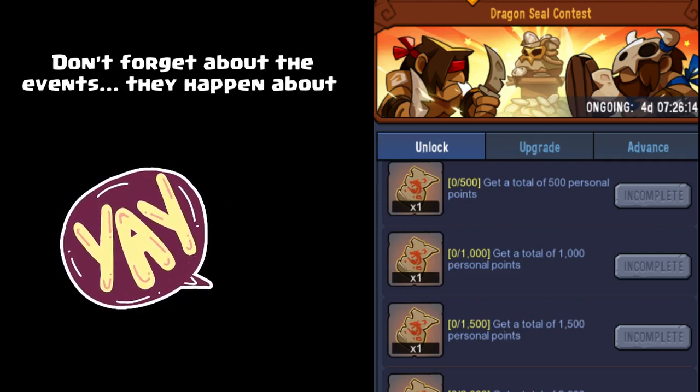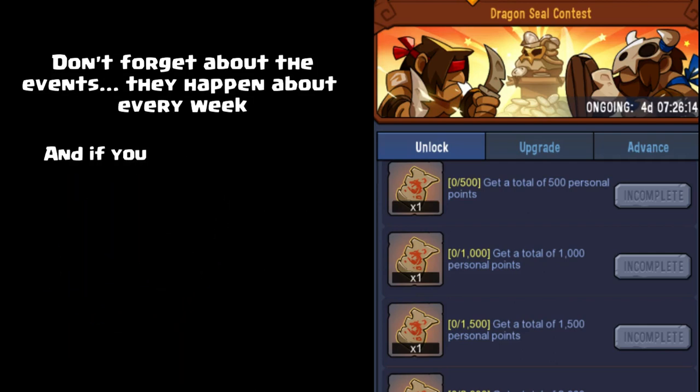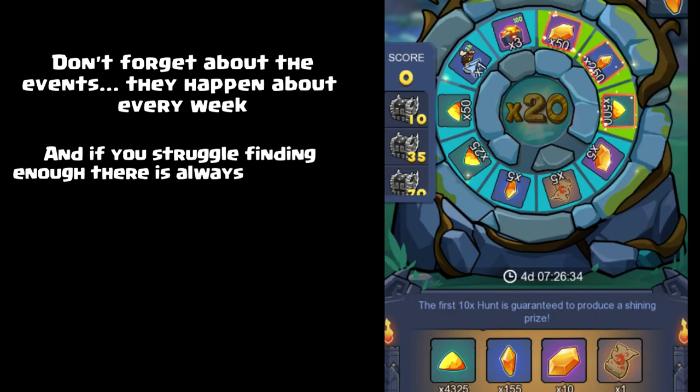Don't forget about the events — there are events that happen almost every week right now. They're really trying to make everything available to everyone so you don't fall behind on this stuff. In the events you get a lot of your dust that way, and of course if you struggle to get it every other way you can always go to the shop.